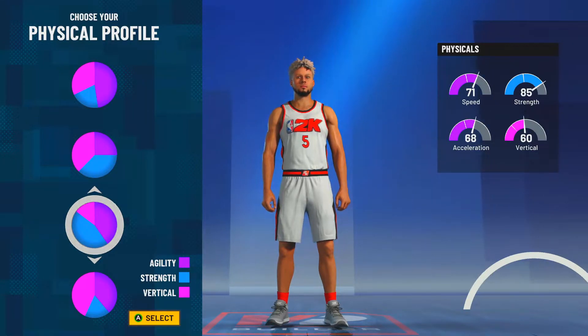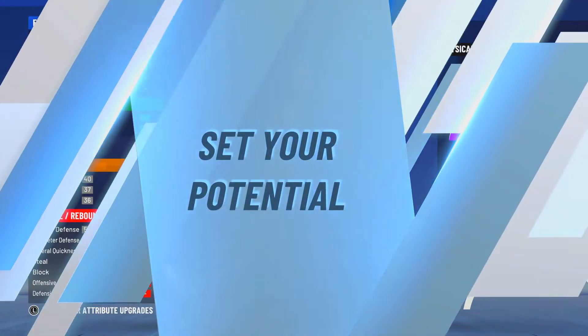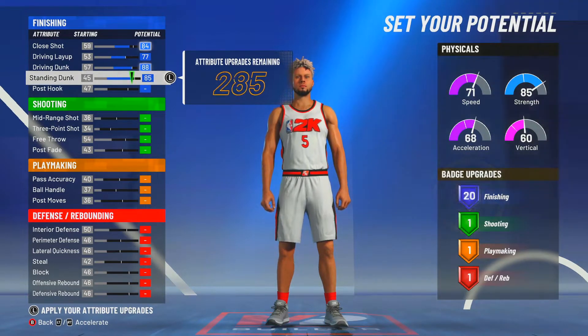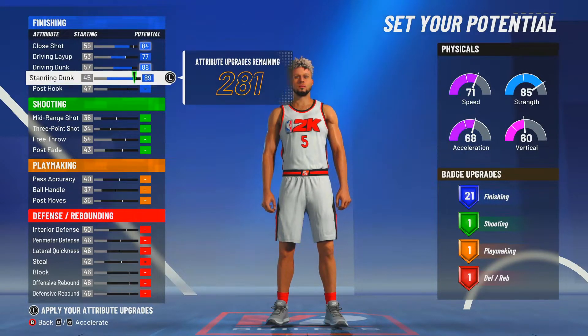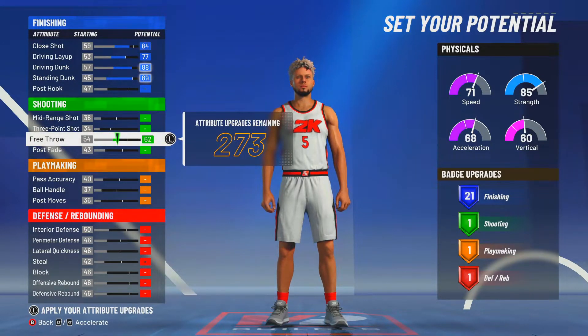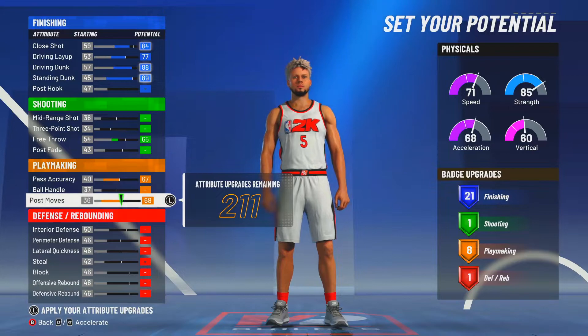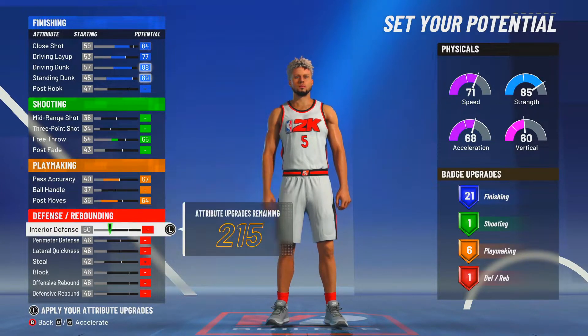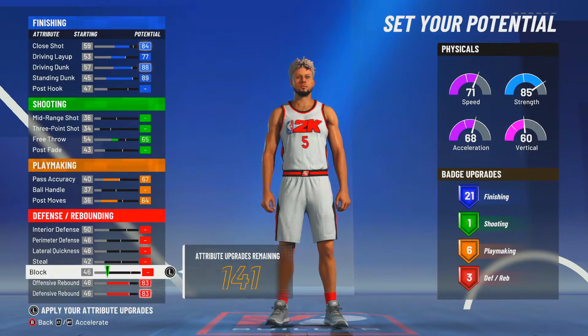With the Gatorade boosts and the plus four, you're gonna be able to jump and get boards. Strength helps you set screens better and you still get the speed. Pick the speed and strength pie chart. Max out the standing dunk, the driving dunk, get the close shot to 84, and max out the driving layup. Get the free throw to 65 — you better make your free throws with a 65. We want quick first step and gold break starter.